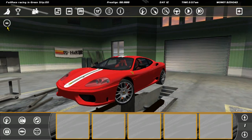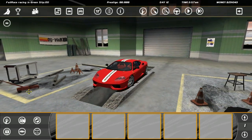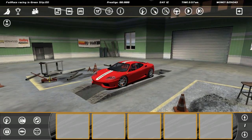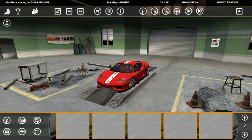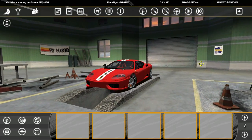It looks very much like a Ferrari 360 Challenge. I can't bring myself to respray it — it's going to stay how it's supposed to look. It goes up and down on the jack without crashing, which is nice. And it hasn't fallen down the pits at all, so we're pretty much ready to go.